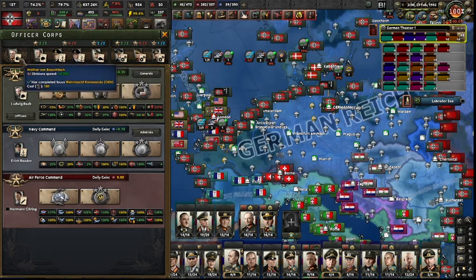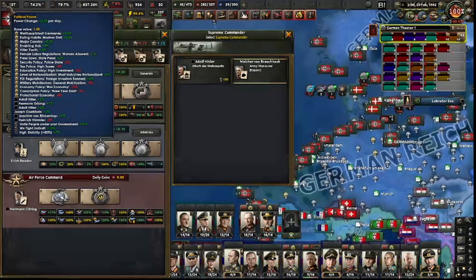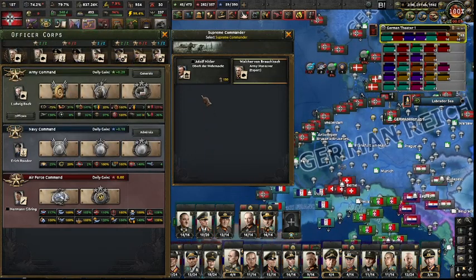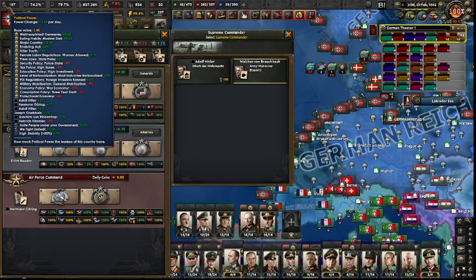So what are these symbols about? This symbol here is the cost — in this case, political power. The other resource used heavily here is command power. You must understand what political power is and how you gain it through focus trees. You can see a listing of everything affecting your political power, with pluses and minuses giving you a base value. My power change is 2.64 per day.